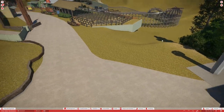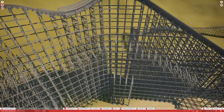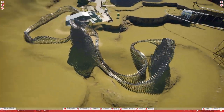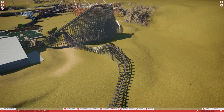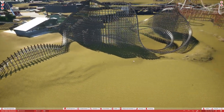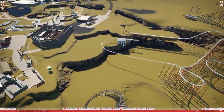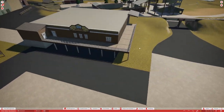Over on Outlaw Run, not much is going on except for some custom catwalks going down the drop — that's basically what I've been working on. We've retracted all the track, and I might do a little tweaking on the wave turn since it seems a little short compared to the real life one. I also want to do some custom supports on structures like the wave turn, because the support structure should be on the back side, not in front of it.